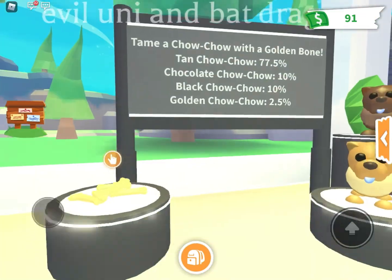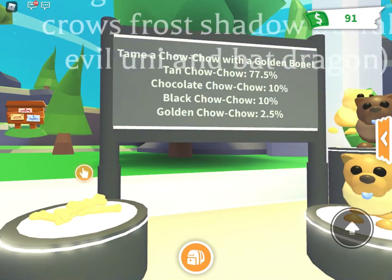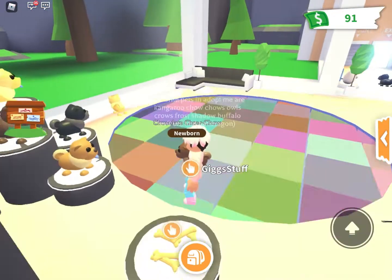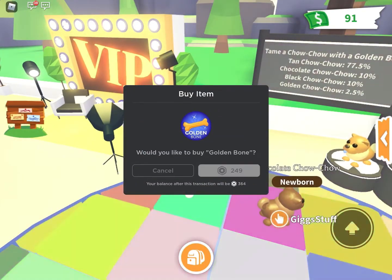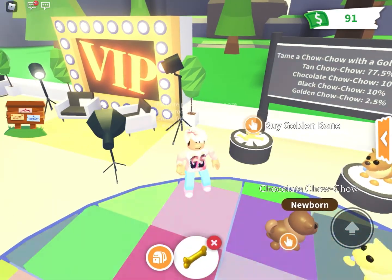Let's just go over the chances. Tan Chow Chow: 77.5%, Chocolate Chow Chow: 10%, Black Chow Chow: 10%, Golden Chow Chow: 2.5%. So that means if we threw 100, we could get 10 chocolate ones, 10 black ones, 77 tan ones, and 2 golden ones.